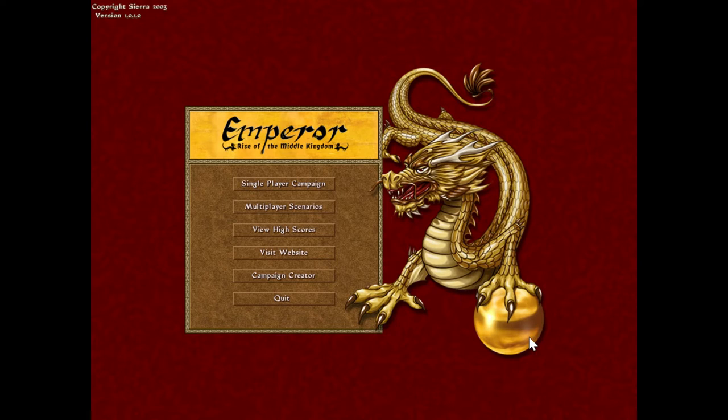Activision made one gigantic Sierra bundle, but they did not include Emperor for whatever reason - including the other city builders, but not this one. But it is available over on Good Old Games, so by all means go there. I assume it's going to run quite well on Windows 10, which is where my platform is.